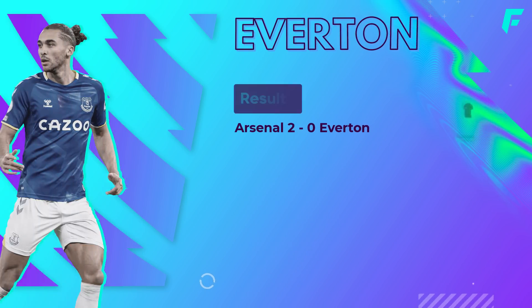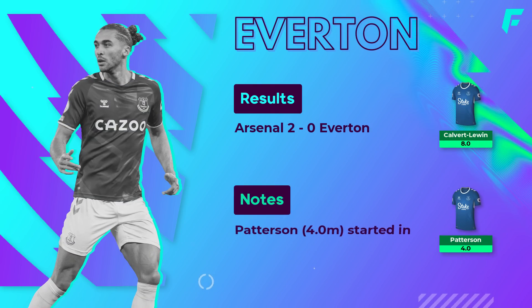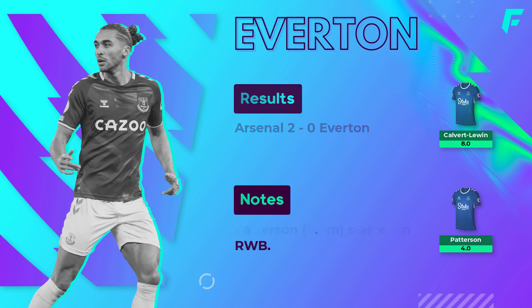Everton's first preseason game was a 2-0 loss to Arsenal. Calvert-Lewin led the line and Lampard deployed a back three. 4 mil defender Paterson got a start at right wing back. If the youngster can prove himself this season, he may displace Coleman, and it'll be a steal for 4 mil.